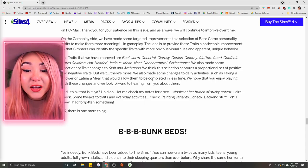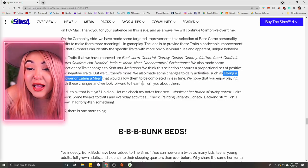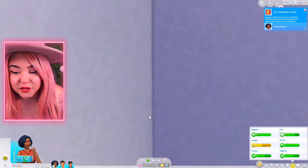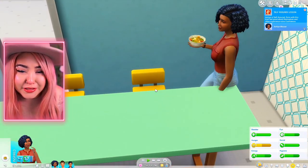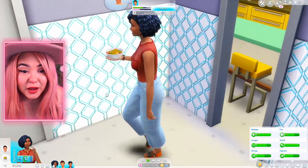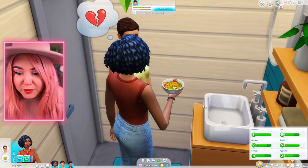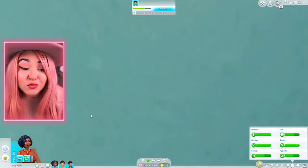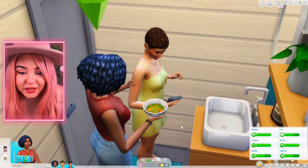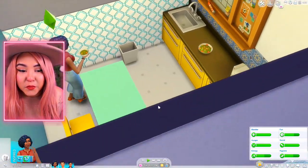They gave an example from the livestream: for the bookworm trait, they tweaked it so bookworm Sims have more fun when reading with an increased moodlet. I can't believe that never affected in-game stuff before — in Sims 3 the traits really made Sims feel unique. For daily activities, taking a shower and eating a meal now completes in less time. Testing it — she ate her meal really fast, almost filling her hunger need. That was noticeably quicker than before.